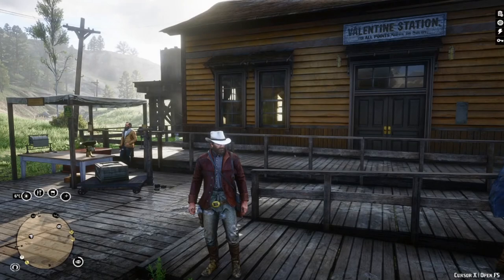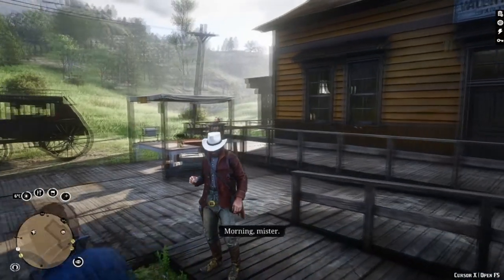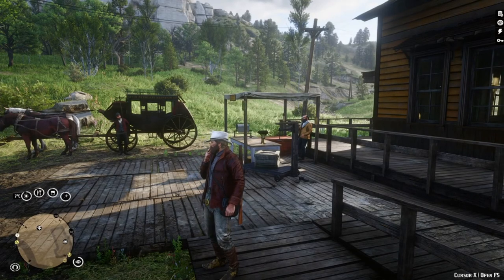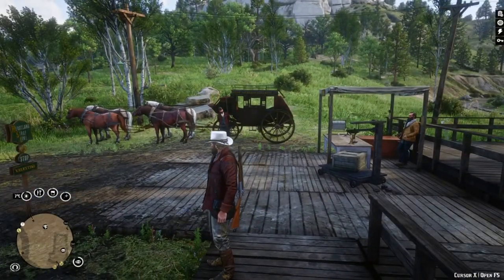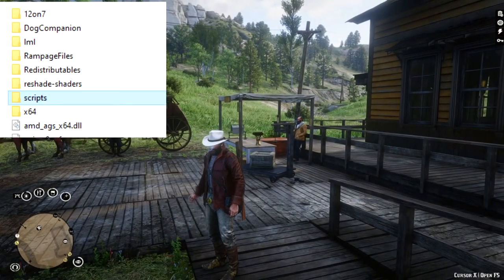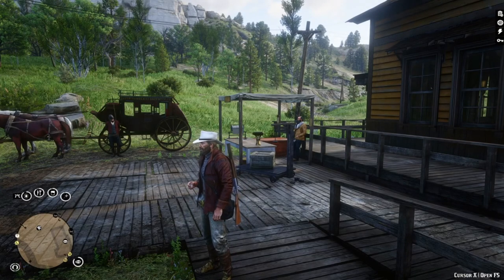Smoking was an important daily thing for cowboys and now we can take our own smoking break whenever we want with Simple Smoking Mod. Just click in and enjoy your smoking break. Pay attention that you can't move while smoking. Smoking also regenerates your Dead Eye core after the stop animation. Drop in the scripts folder. If you don't have a scripts folder, create it in the game folder.